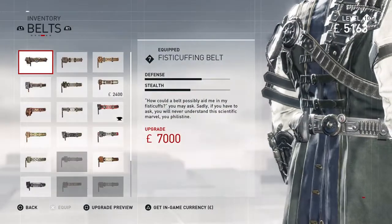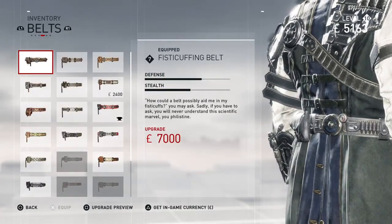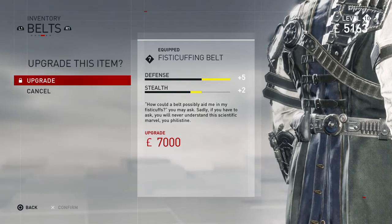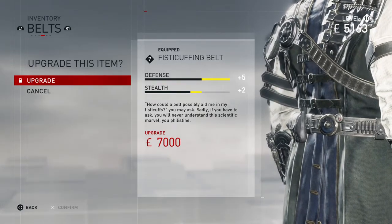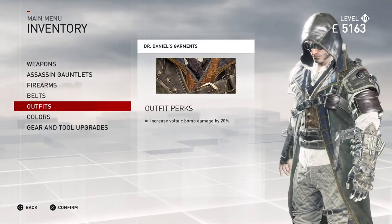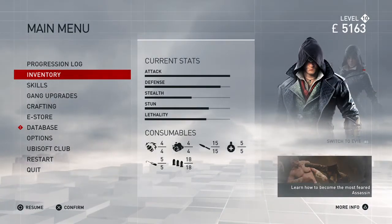Also they have a belt — the Fisticuffing Belt. As you can see, if I upgrade this, which I can't right now because I don't have enough money, it gives me full defense and plus 2 stealth, which are amazing specs. Frankly, this DLC pack, as far as specs go, is just amazing. I love it.